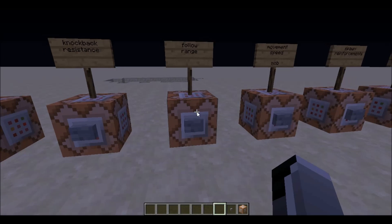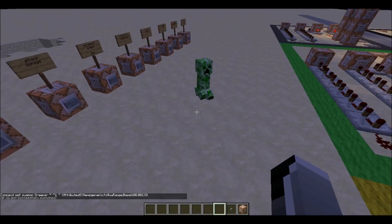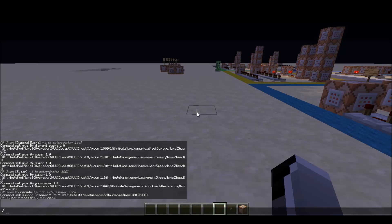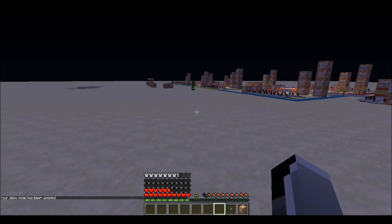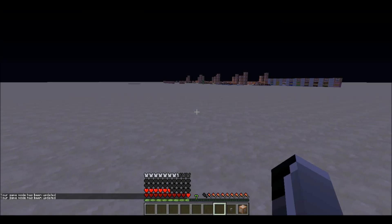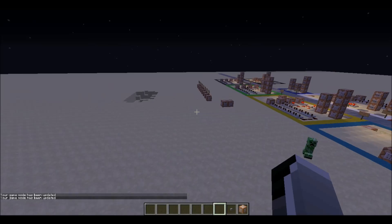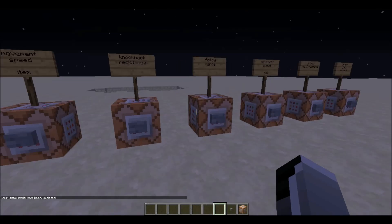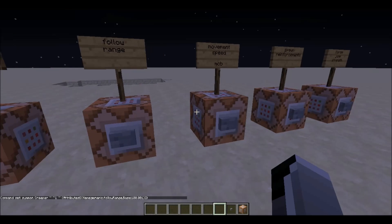Next we have follow range, which you can use when summoning a mob. Here we have a creeper with a very high follow range. I switch to game mode zero and the creeper sees me from really far away — normally it wouldn't. I can fly really far away and he still sees me. With follow range set to 100, mobs can follow you from extremely far.